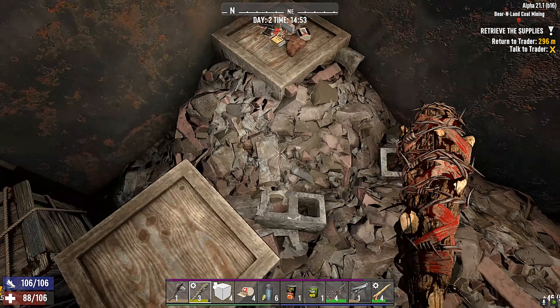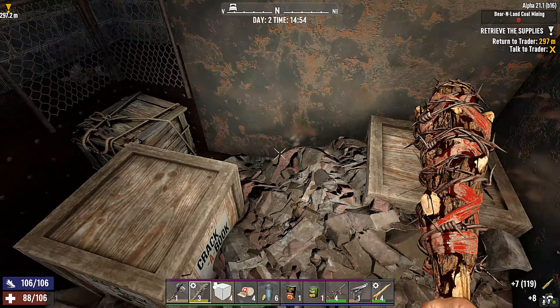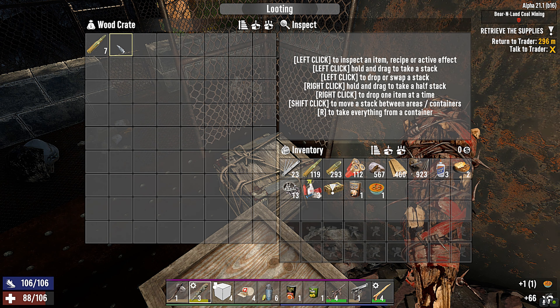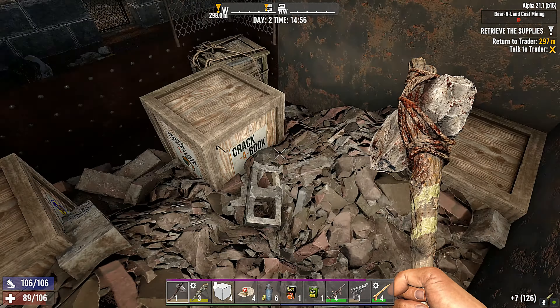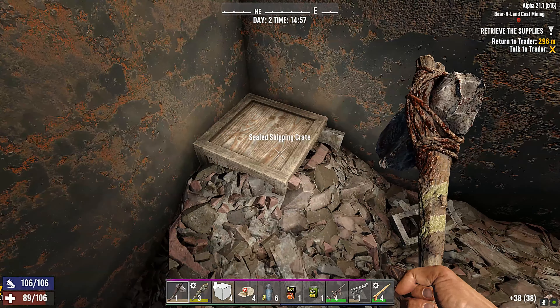It looks like they changed it. Take some of that ammo. There's the actual loot crate. Spear hunter — we'll take that. We'll scrap those, and we'll take the ammo. We got a Moe's box, a crack-a-book box, and a sealed shipping crate.